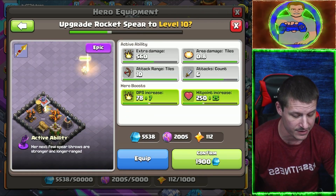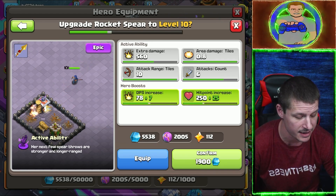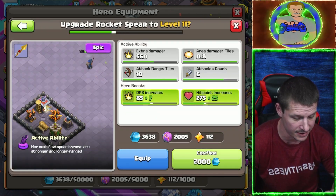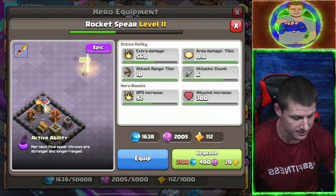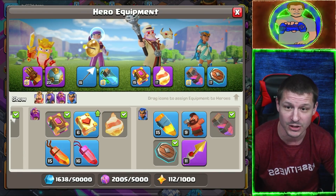Level ten gives seven damage per second for the entire raid and a 25 hit point increase. And I guess that's it — I can only get it to level ten. So let's go ahead and try it out.